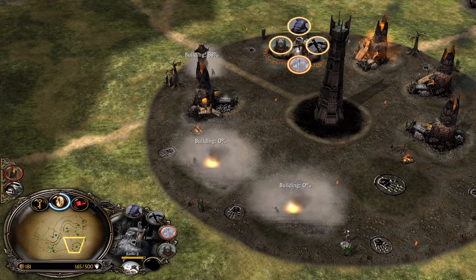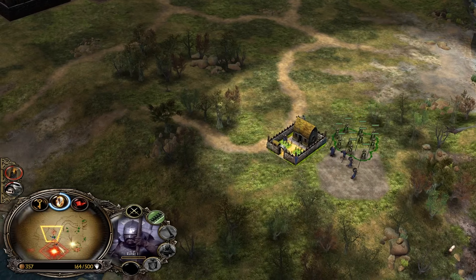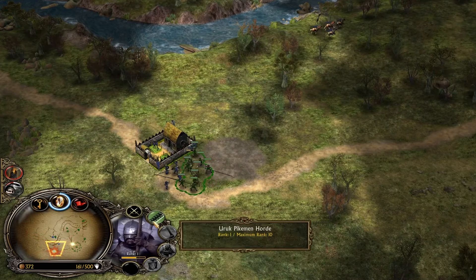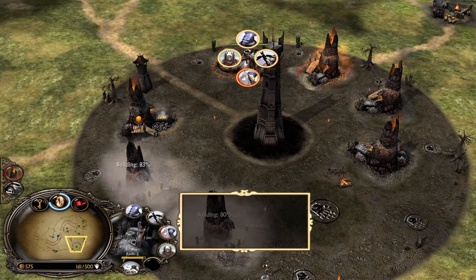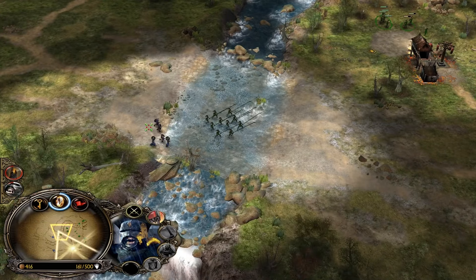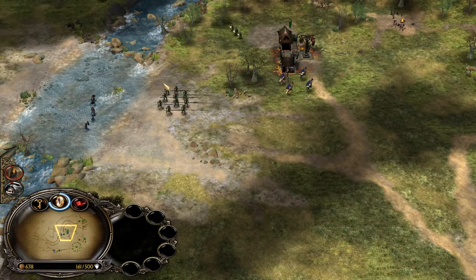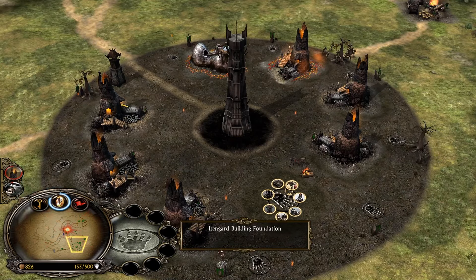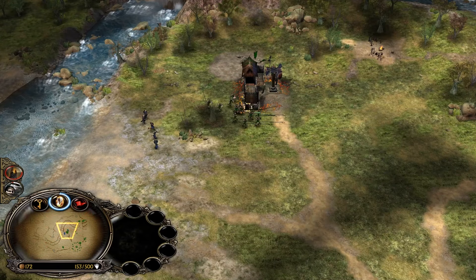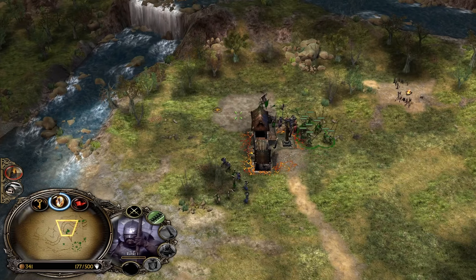Now time to make bonuses. In this matchup you need Wargs. As you can see, Rohan already started to make some peasants and the Wargs are the best thing that can deal with the peasants. They are also good for map control because you can just run around and kill farms. They have the same speed as Rohirrim so you don't get caught that much. Rohan doesn't have a counter for them because Rohan doesn't have Bogman.